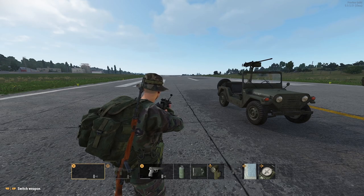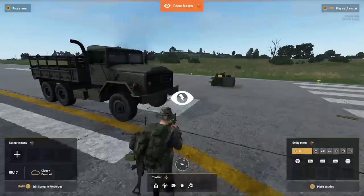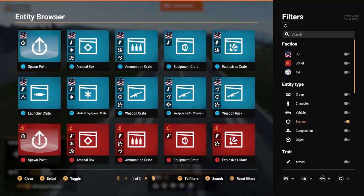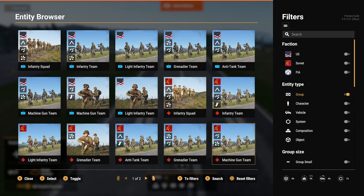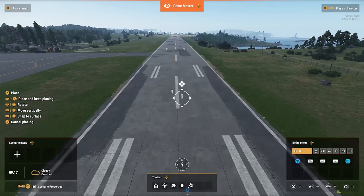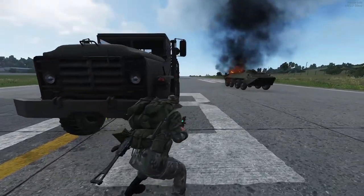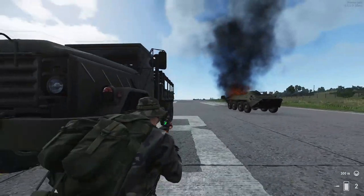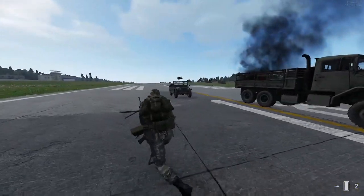But we don't have to stop there — we could spawn in some enemies as well. So let's press pause, go back to the Games Master, and put in a group. Let's put in a light infantry team — I'm probably going to get killed here. Now I can play as the character. They've started shooting at me already. And oh — that BTR's on fire from where I hit it with the rocket launcher earlier. I don't think we should stay too close to that.